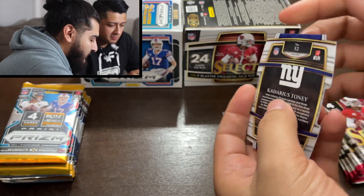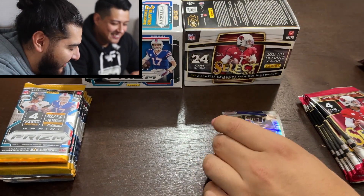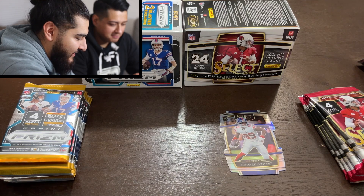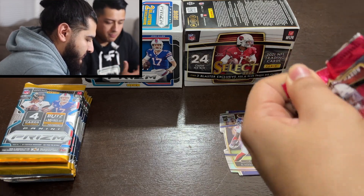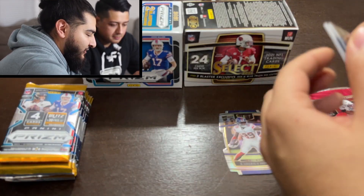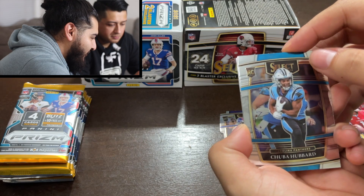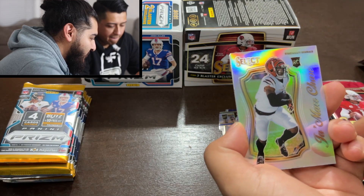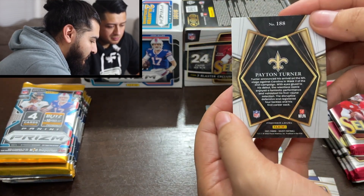Cadarious Tony is already injured — he just pulled his hamstring again. If you had him on fantasy he scored big the week before and then got injured again. We do a lot of fantasy — if you want that incorporated into the channel, let us know, we're die-hard fantasy fans. We got a rookie Chuba Hubbard, a Ryan Tannahill, a Jamar Chase rookie on the silver — very nice — and a Peyton Turner rookie on the premier level.